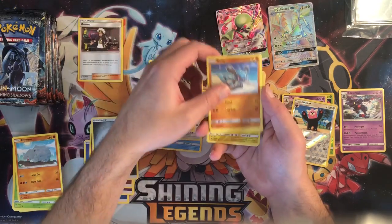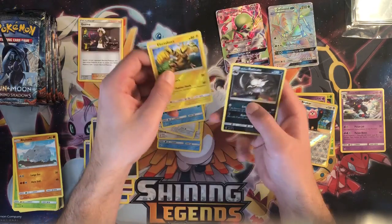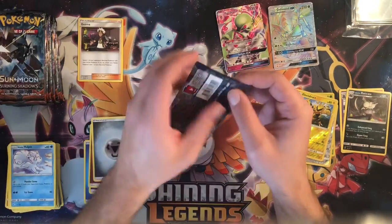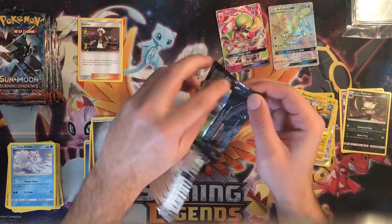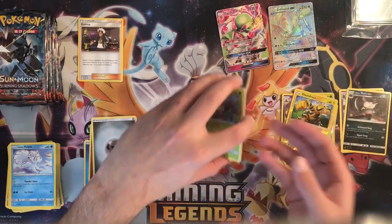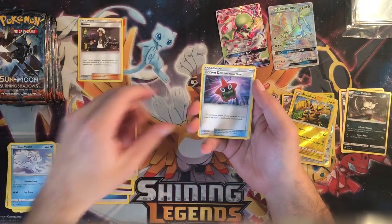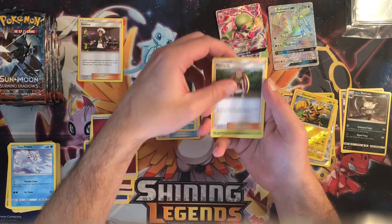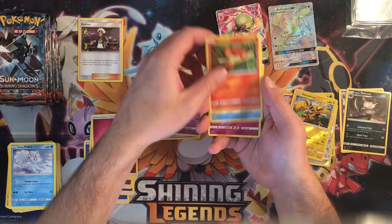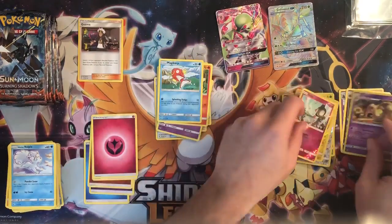Next pack: steel energy, Simipour, Bouffalant, Electabuzz, Alolan Grimer, Riolu, Meowth, Alolan Vulpix, Electabuzz reverse, and Alolan Raticate. Following pack: fairy energy, Rotom Dex, Comfey, Primarina, Wimpod, Togedemaru, Croagunk, Pansear, Magikarp, Ralts, and a Palossand holo.